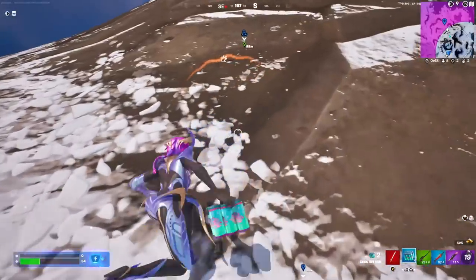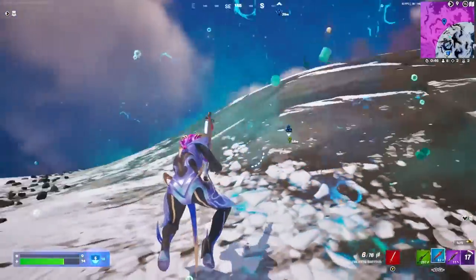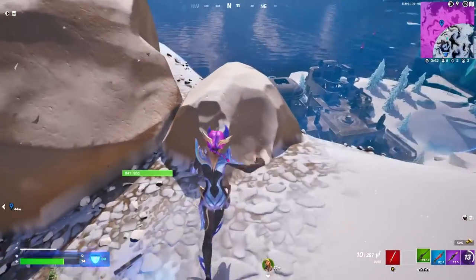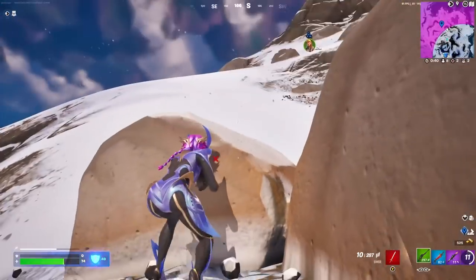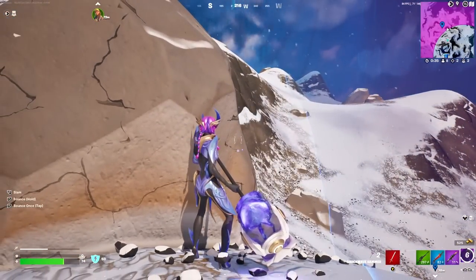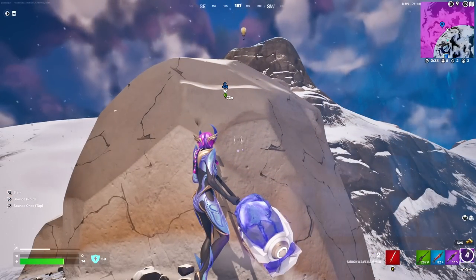I've still got a little bit of heals to heal up, and there will be a few heals around the area as well. I rotate over, get my advantage behind this rock, and see if I can spot any heals. He's actually shooting at me but luckily I'm behind the rock. If this rock gets destroyed, I'll be rotating out of here down to the left side, looking for heals as quickly as possible.